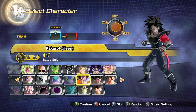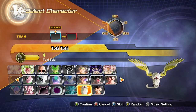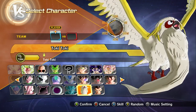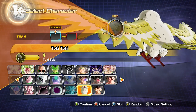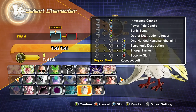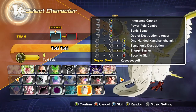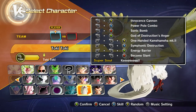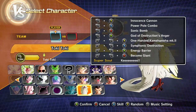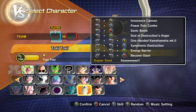Okay, next character we're looking at today — Toki Toki! Look at those stats on Toki Toki. This is a legit Toki Toki model, and I put some moves on: Innocence Cannon, Power Pole Combo, Sonic Bomb, Instructor's Anger, One-Handed Command Mark Two, Symphonic Destruction, Energy Barrier, and Become Giant. One of these guys has got to become a giant.